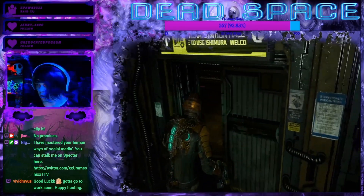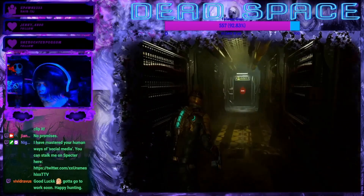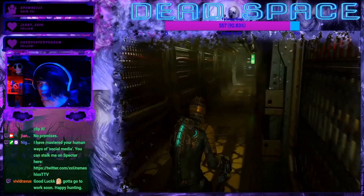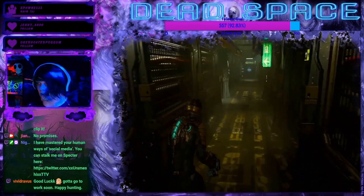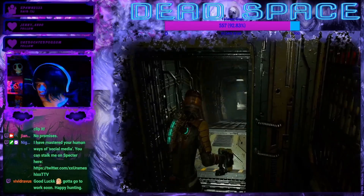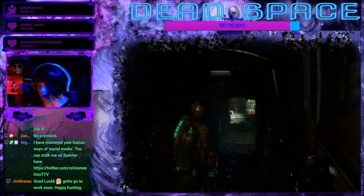I think we have everything in this room, we're free to skedaddle. This is still locked so we can't go there, so we must have to backtrack, which means we have to go through the scary slamming door again.